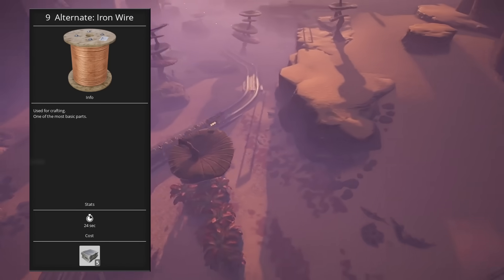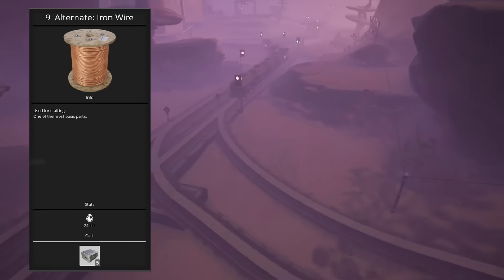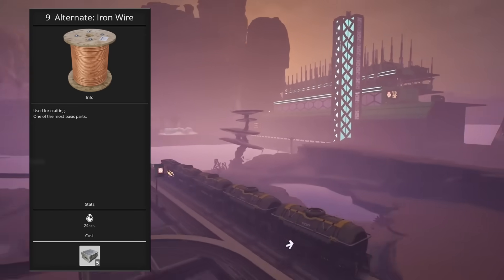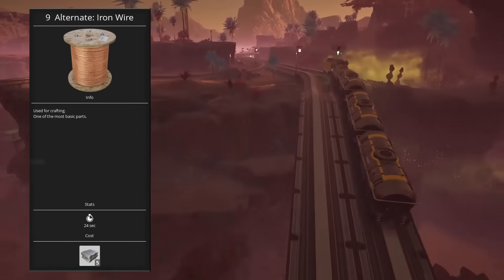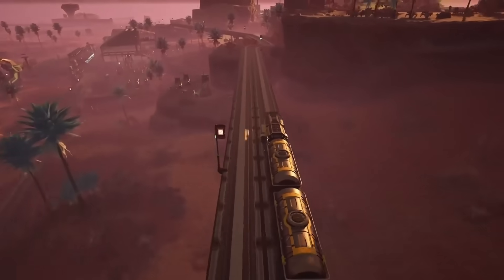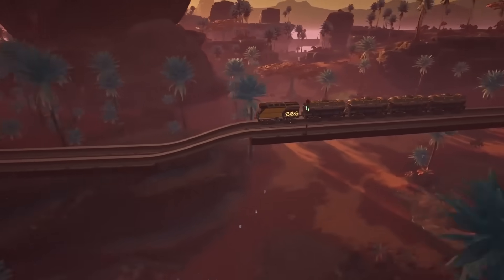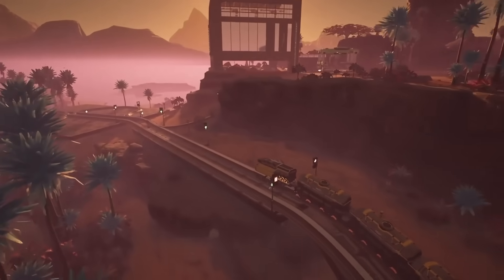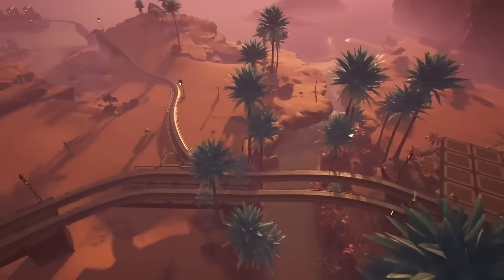Iron wire allows you to produce wire and therefore cable from iron instead of copper, so it trades the more rare resource of copper for the more common one of iron. This pairs nicely with recipes throughout the game and allows several components to be made from pure iron instead of requiring a blend of copper and iron. Motors are a big example of this, and several other recipes are also affected: crystal oscillators, computers, SAM fluctuators, and a whole bunch more. So this is a massive recipe — I would recommend picking it up as soon as you see it. It's definitely one you're going to want to hang on to.